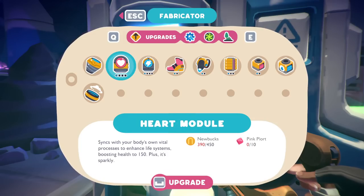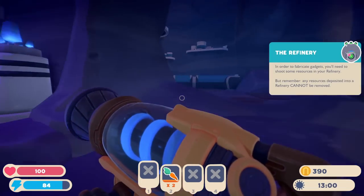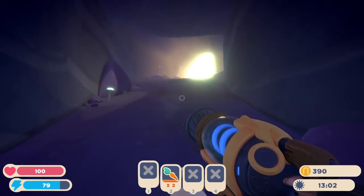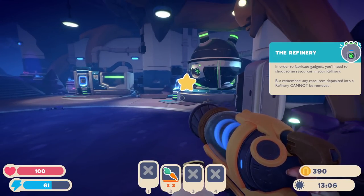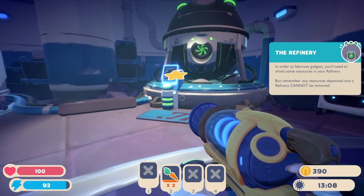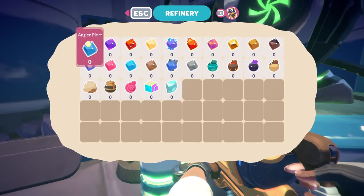A lot of these are pretty expensive and not only require new bucks, but also specific plorts. Like this one requires a cotton plort. But this right here, the heart module, requires 450 new bucks and 10 pink plorts. It syncs with your body's own vital processes to enhance life systems, boosting health to 150. Plus it's sparkly, so it can do things like get extra health. There's so much here.